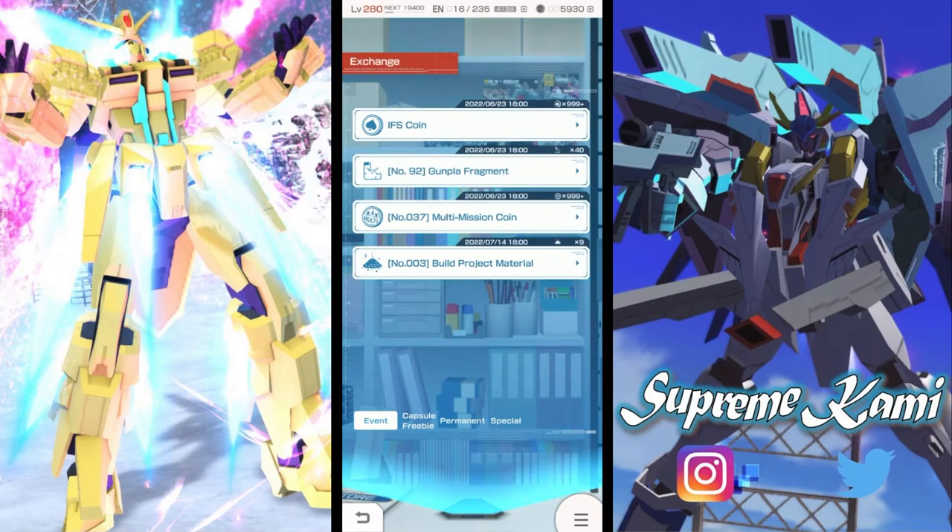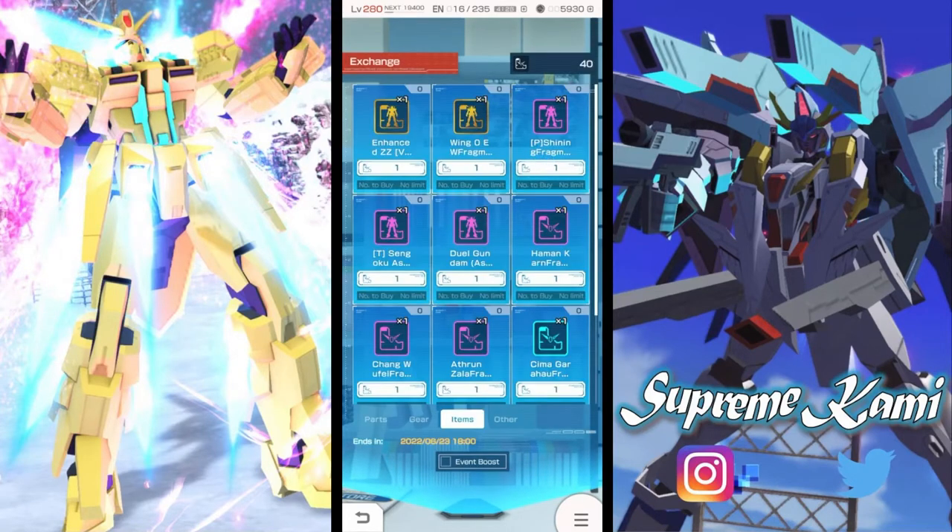Before the gunplay fragment expires, I want to do a quick review. For this two-week period we have the Enhanced Double Sata and the Wing Zero. If you have the newest seven-star version and want to do a link attribute, I would probably go that route.